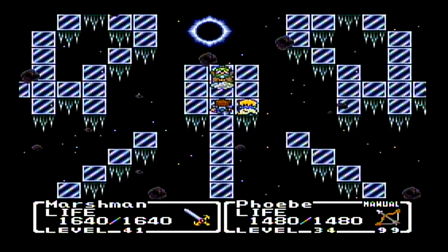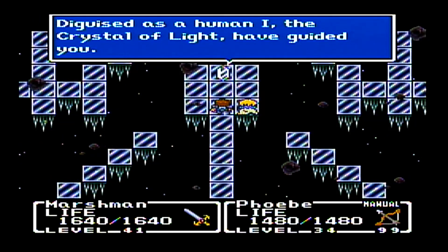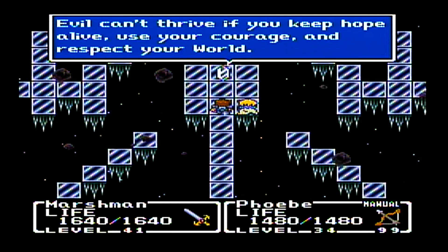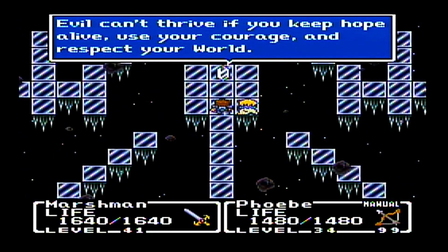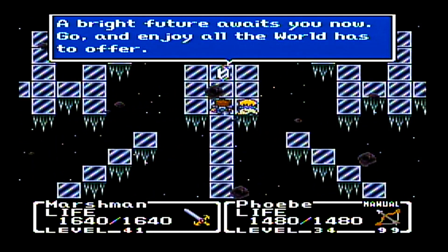Here's the old man in the cloud who was helping us throughout our journey. Disguised as a human, the crystal of light guided you. Evil can't thrive if you keep hope alive. Use your courage and respect your world. A bright future awaits you now — go and enjoy all the world has to offer.